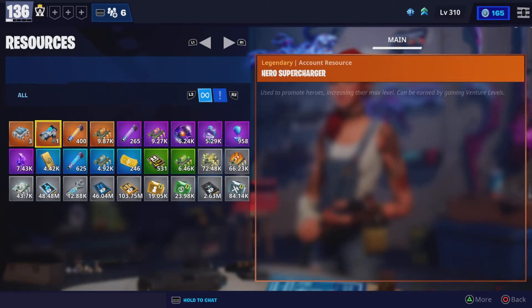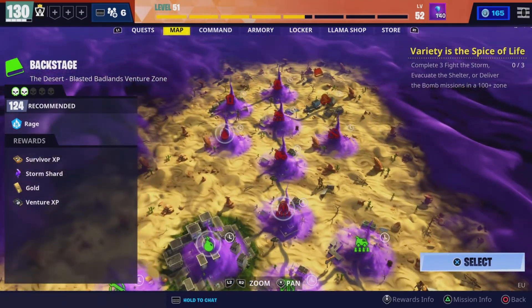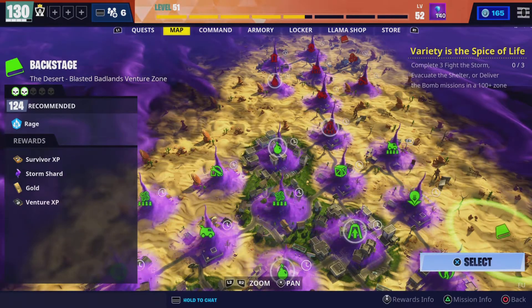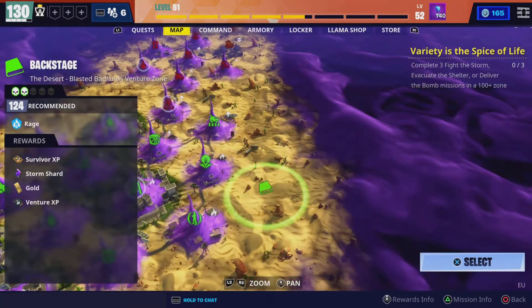The way you get these is through Ventures — playing Ventures and leveling up. As you can see I have completed Ventures, so I got all my weapons and there are superchargers for weapons, heroes, and a bunch of other stuff with a bunch of good rewards.